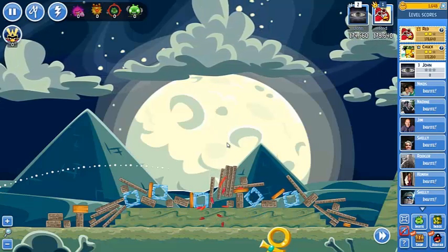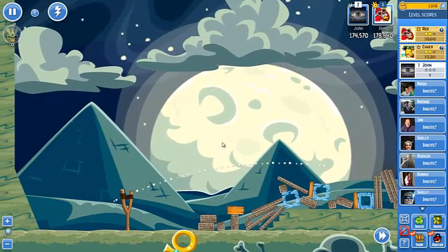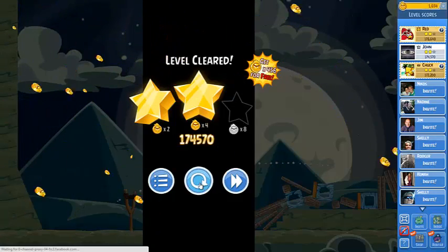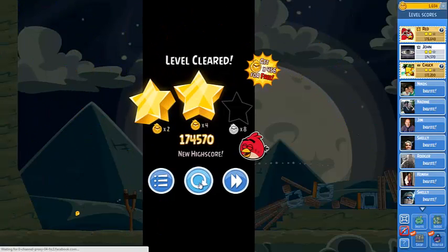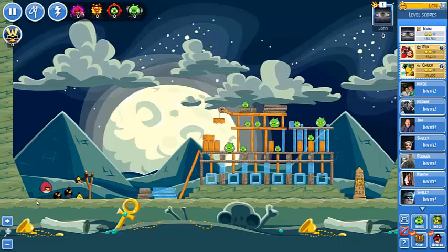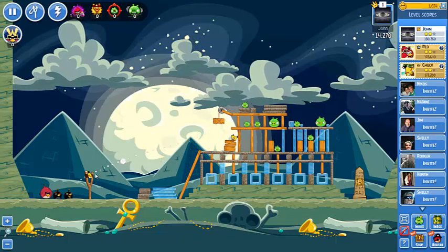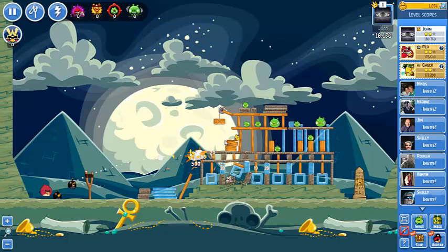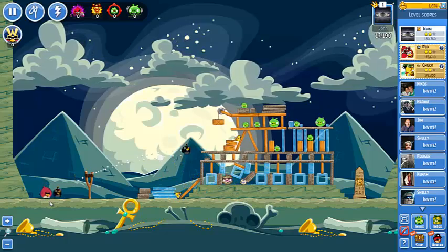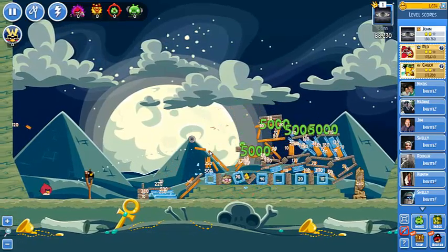We got about 174,000 — that's not a very good score. It is a two-star score, so let's try a different approach. Let's use the bombing bird and clear these blocks right there, clearing as much as we can, then use the bombing bird to go right up and destabilize the whole structure.